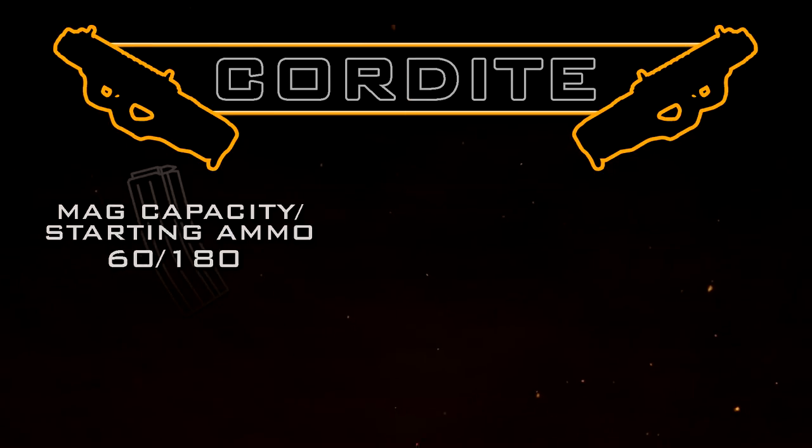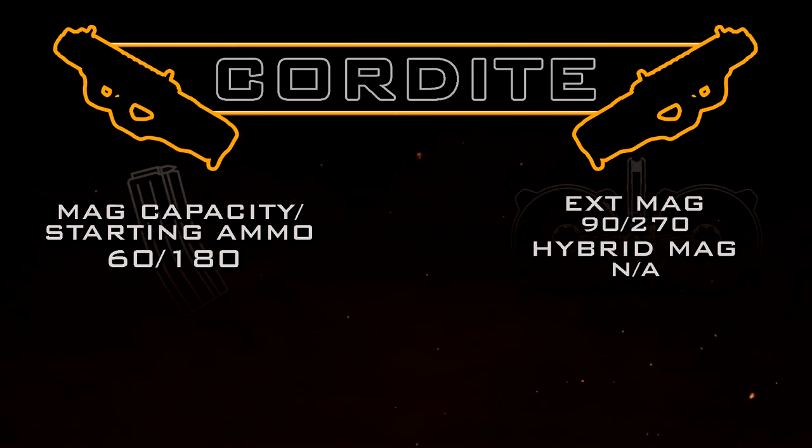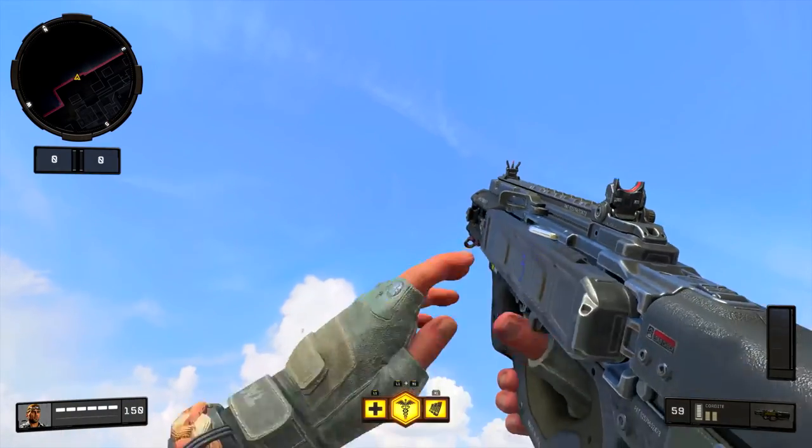Moving on to magazine capacity, this is where the Cordite really shines. We get a 60 round default magazine with 180 total starting ammo — quite a large magazine. We can extend this even further with Extended Mags, bumping the magazine capacity all the way up to 90 rounds with 270 total starting ammo. Extended Mags with the Cordite is absolutely not necessary, but sometimes nice to use.